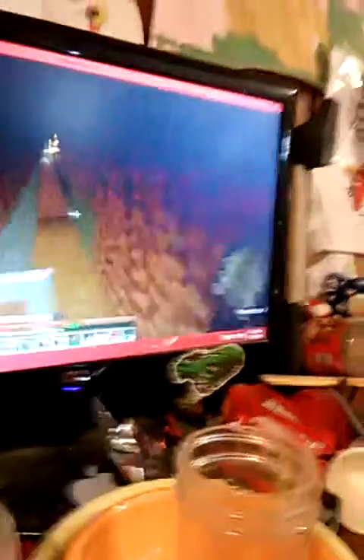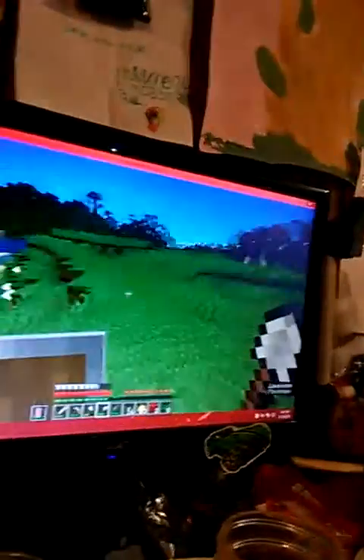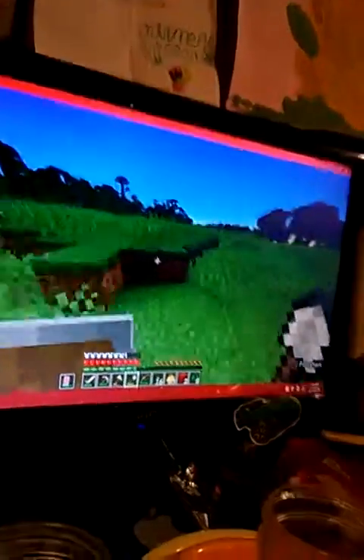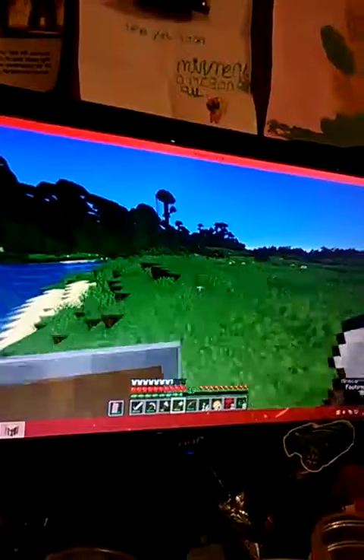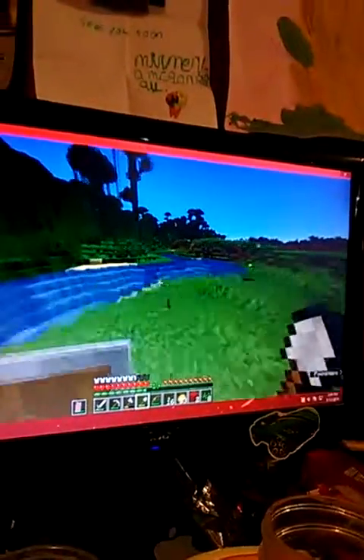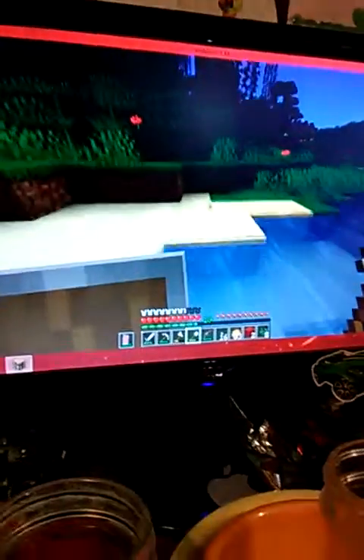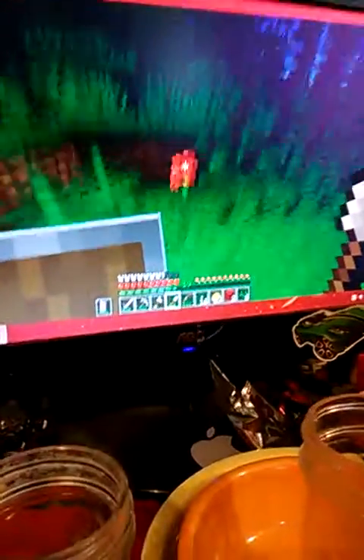Let's go in the tunnel. I can have cocoa beans but I don't want to make anything brown. Let's go and get some of these roses — or poppies, technically they're called — and get some rose red dye, or just poppy red dye in modern Minecraft. I think the reason they changed it to rose is because they have the rose bushes now, so that makes sense.